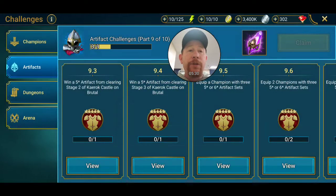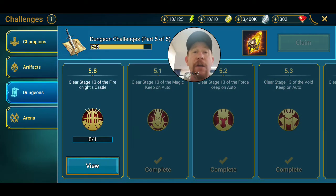Some challenge rewards give you experience boost banners or energy as you complete them. For the dungeon challenges, I'm on part five of five and I need to clear stage 13 of the Fire Knights. I'm currently on stage 12 - I can do 12 but cannot do 13. You don't need to push these; they will come with time. But you do have to remember they're there so you can go to the specific places in the game needed to accomplish them.